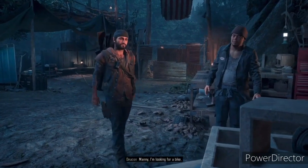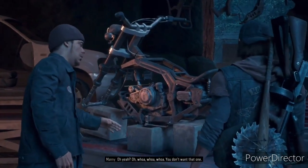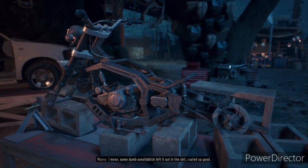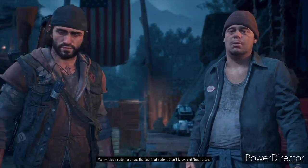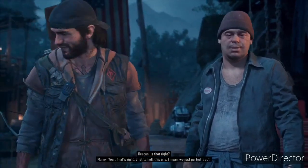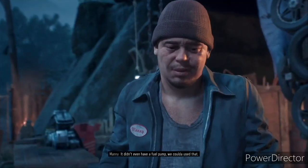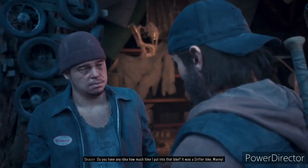You start off the game basically losing your bike that you put together over the years, and instead you get a replacement bike by Manny, the guy who actually parted out your bike in Copeland's Camp. However, this is not really a big, cool bike — it is actually kind of a piece of shit and doesn't even run well. You can upgrade this bike, however, until Oblivion. You can upgrade the wheels, the fuel tank, the engine, the lamps even. You can upgrade anything. Here's my first tip.